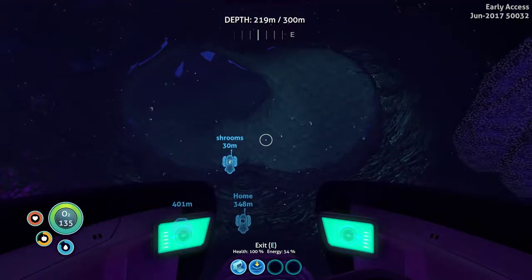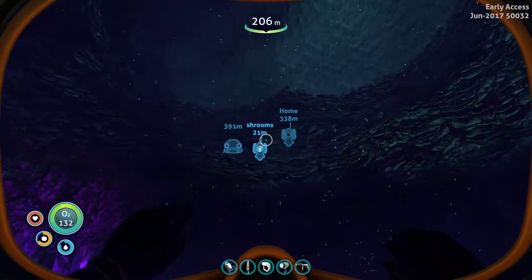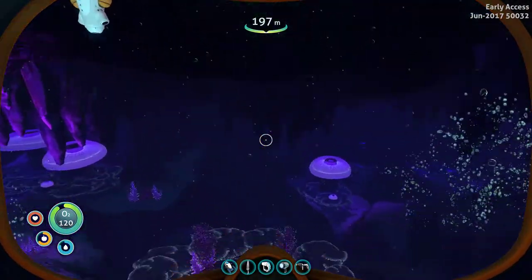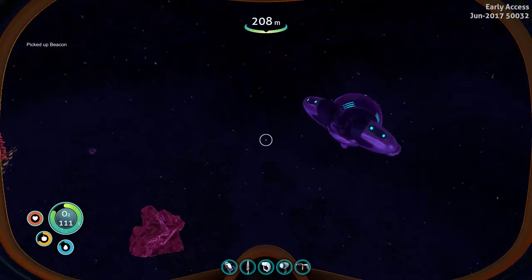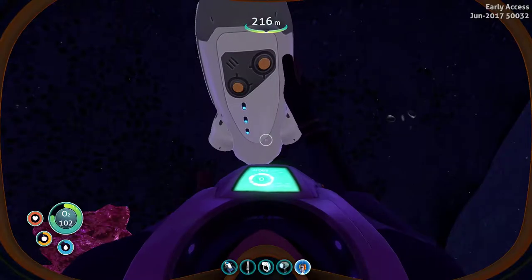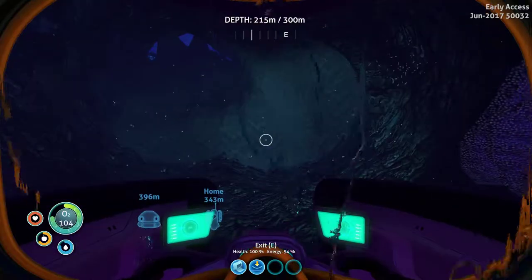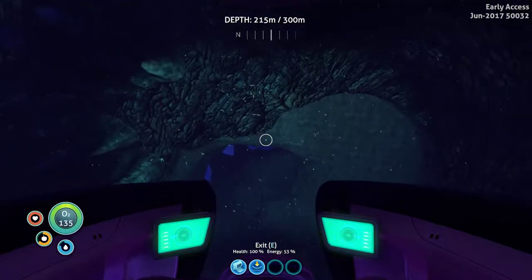So, shrooms. I'm going to move that beacon — actually it's pretty good where it is. Let's put it down here so it's a little easier to navigate on our way out. Beacon label: shrooms. That way we can navigate to here and then go up, and also navigate to it from above and come down here.